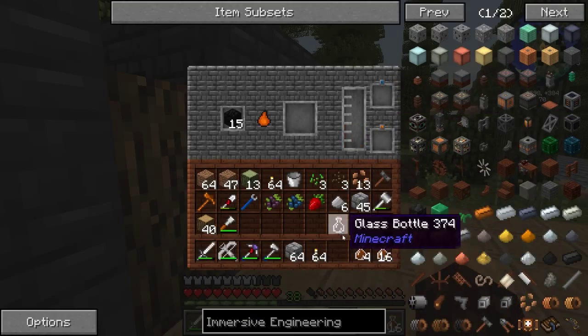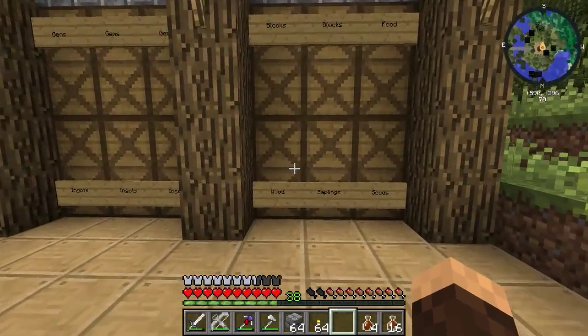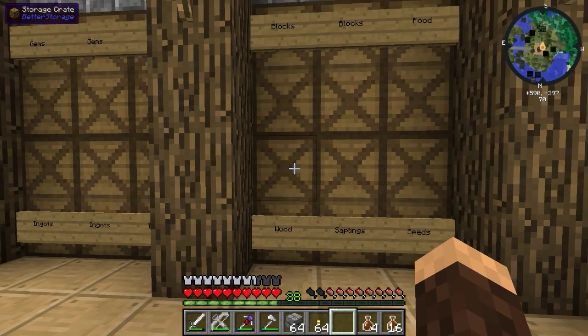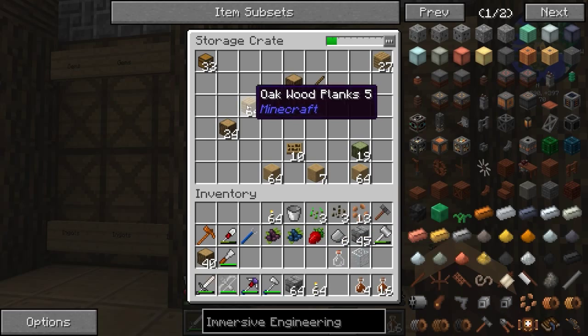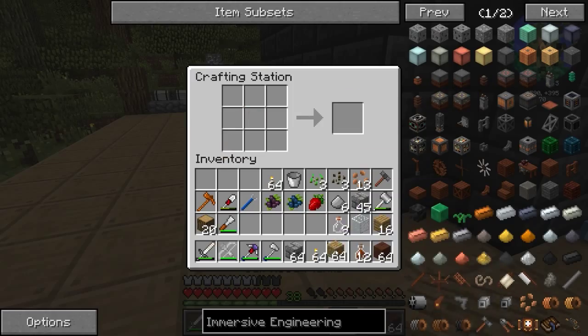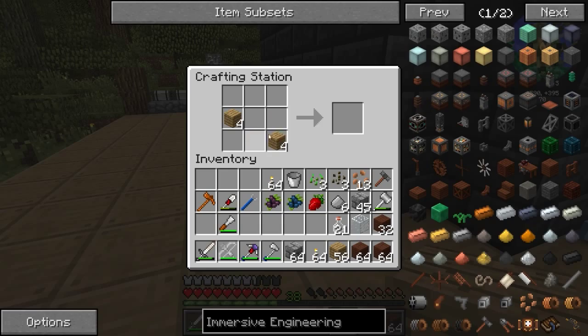So we have about 20 bottles of creosote. Let's go ahead and turn all of this into treated wood. We can also use creosote as a fuel source, I think. Let's stick all these guys in here with the wood and make some stuff. We got eight — let's turn all this into treated wood and make some more. This should be plenty of treated wood to make everything that we need.